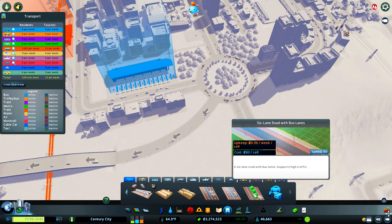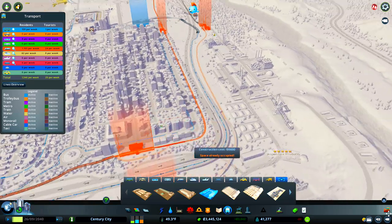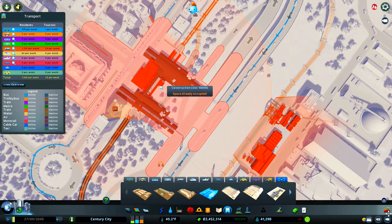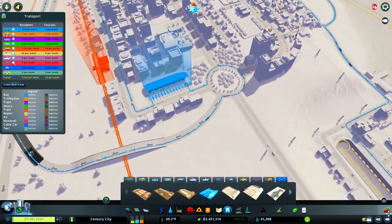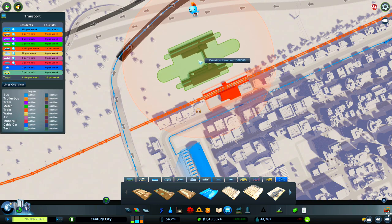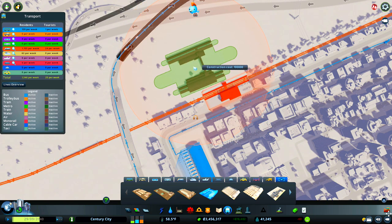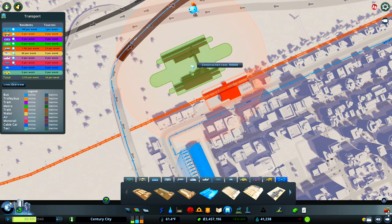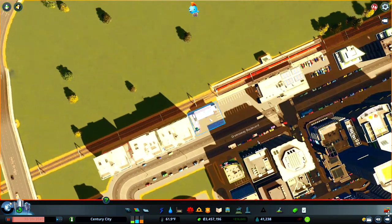Let's sort out some stops so we've got bus routes connecting our cities and ferries. We could also add a metro — this is one of the new pieces from the Sunset Harbour DLC. This is a train-metro station with a raised metro platform plus a train station. Perhaps if we delete this one here and replace it with the combination of both, we could have a raised metro coming out and people can change — get the train and then walk across the platform onto the metro — to get around the city a bit easier.